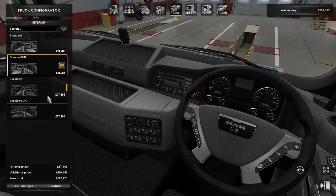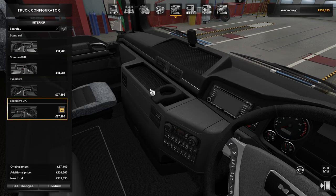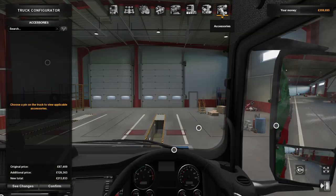You look like that — you look like that. Well, it's going to have to be the exclusive. I mean, look — it's got a cup holder. What more could you possibly want? Paint job looking good. Let's have a look inside.